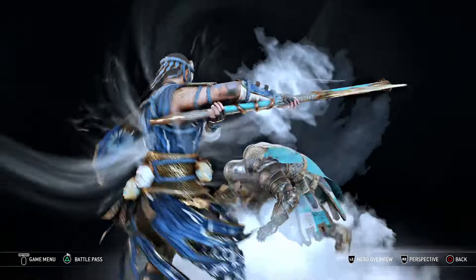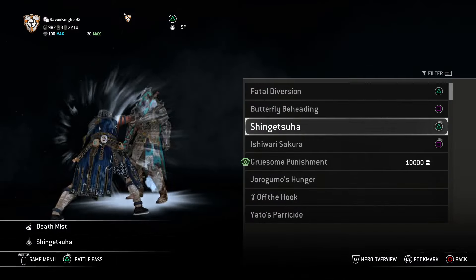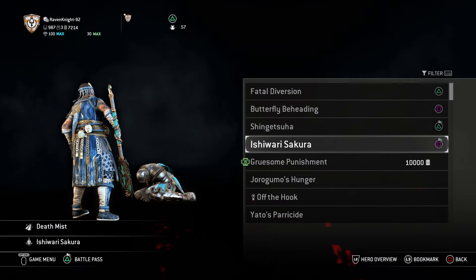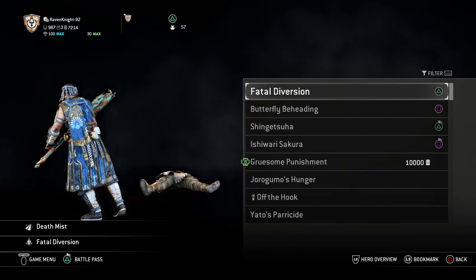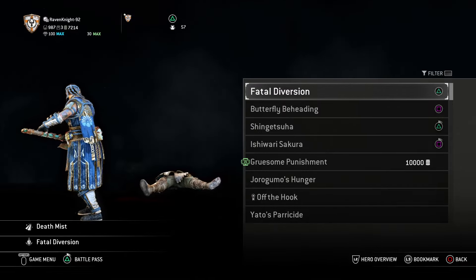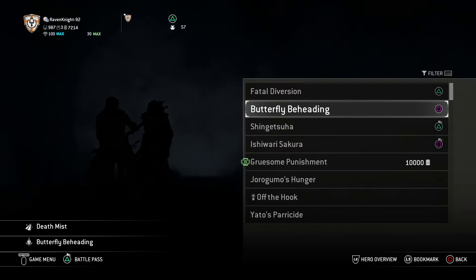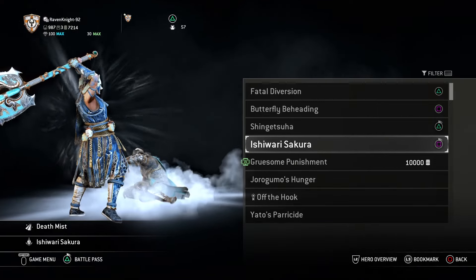For executions, you want Fatal Diversion, Butterfly Beheading, Shin Getsuwa, and Ishawari Sakura. All of these executions are unique to the Hitakiri, and I think all of them fit very well with what Kiku is. Kiku isn't a supernatural woman — she gives off a supernatural aura and people are afraid of her when she shows up — but she is very much a lethal axe user, very deadly with her Masakari axe. In Kiku's Legend we don't see her in any direct fights; we actually see how she became a Hitakiri rather than what she does as a Hitakiri. But I do feel like all of these moves would very much fit with who she is.